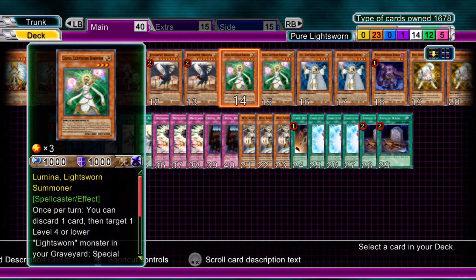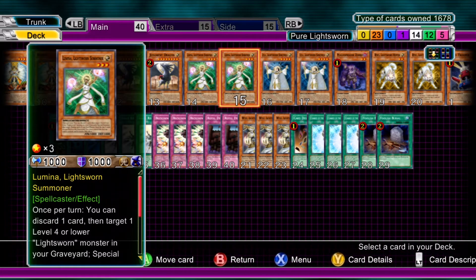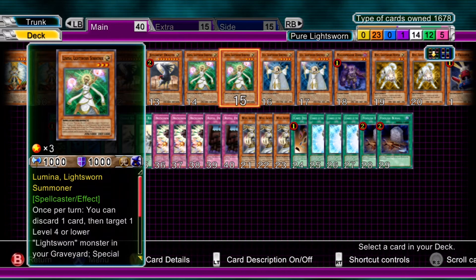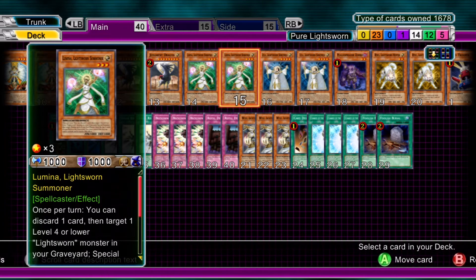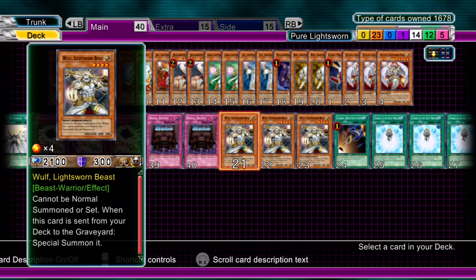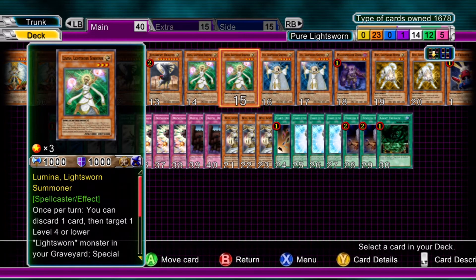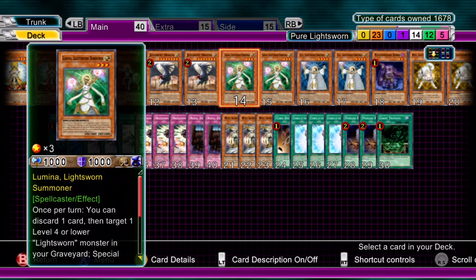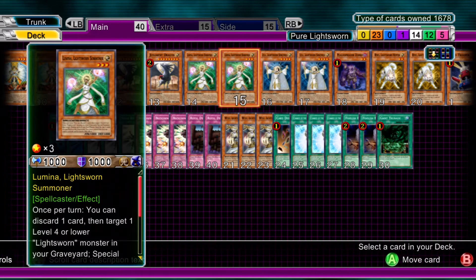Two Lumina, Lightsworn Summoner — two is a minimum for this deck. Its effect: discard any card in your hand, whether that's a Wolf you can't summon or a Card Trooper you can't find the right way to play, and special summon a Lightsworn monster of level four or less from your graveyard. Interestingly, you can discard a Wolf to special summon another Wolf if you really wanted to. But to activate the effect you must have a Lightsworn in the graveyard. And a nice tip: if you've got your other Lumina in the graveyard, special summon the second Lumina first and then use the second Lumina to get out Wolf or whatever you fancy. Lovely little card.